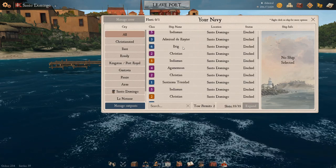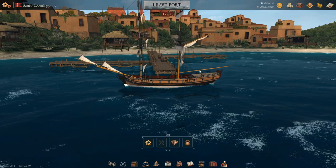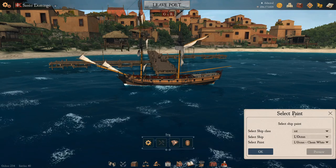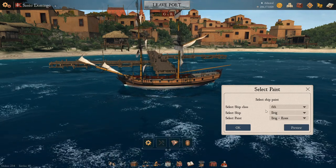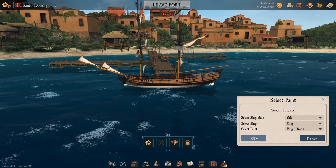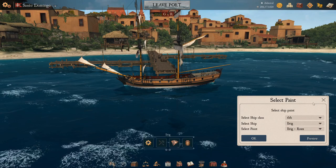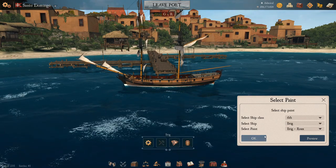First up, we have our nice little Brick. You need to set the ship that you want to view the color of as main. Go under your redeemables, select your Naval Action Painter, press redeem and then you can select from the list — first the rank and then your ships. Remember: as soon as you press OK, this selection will be the paint put into your warehouse. So if you don't want that paint, press the X to close the window, don't press OK to leave.